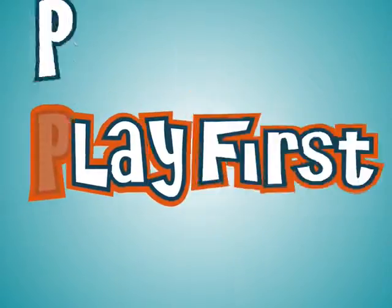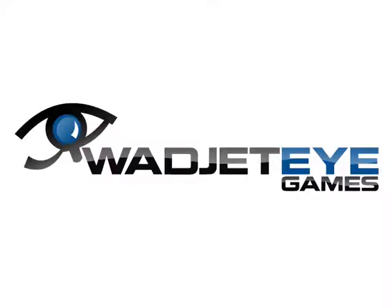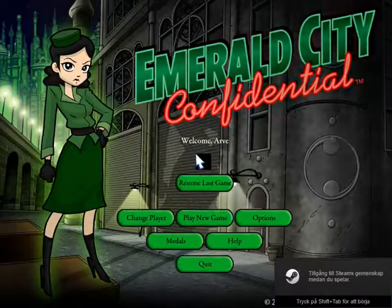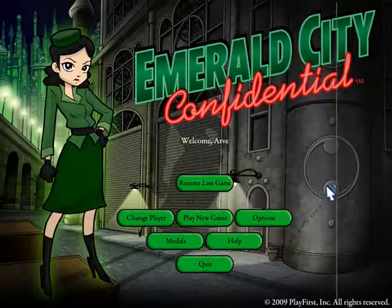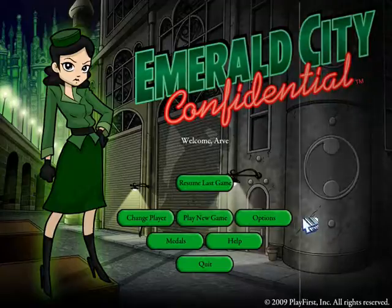Hello and welcome to this next new thing, which is going to be a point-and-click adventure game by Wajetai Games. We will soon get a title — there we go. Emerald City Confidential. It is a game from 2009, and I'm getting some strange artifacts with the mouse. Well, whatever. Things could have gone off to a better start, but hey.